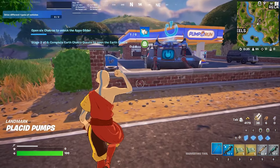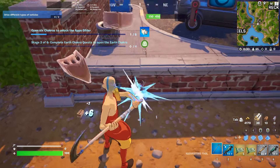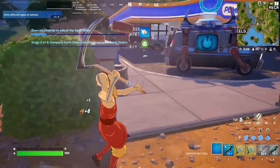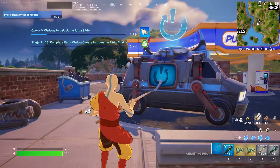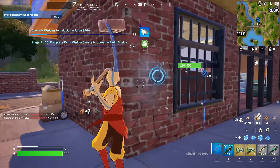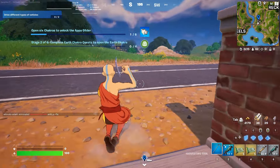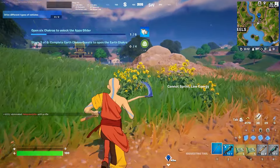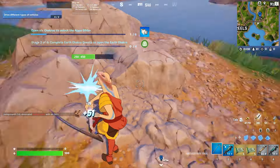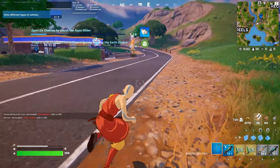For the next challenge we need to destroy 50 stone structures. As you can see, this is a stone structure — just keep destroying it as much as you can. You can go to cities, or this location also contains a lot of stone structures. Rocks might also count toward this challenge, so while moving around you might find rocks which are also stone. The roads, however, cannot be destroyed, so never mind those.